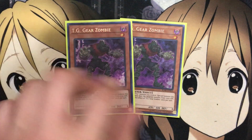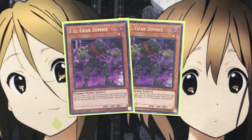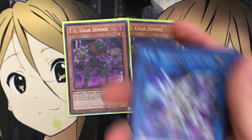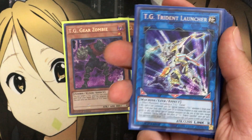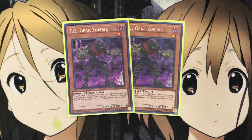To start off with some of the new monsters, I'm running two TG Gear Zombie. You can target one TG monster you control, special summon this card from your hand, then the target monster loses 1000 ATK. You can use this effect of TG Gear Zombie once per turn. It's a level one tuner monster — definitely very helpful just being able to summon this card out as a tuner to the field.